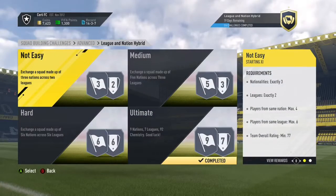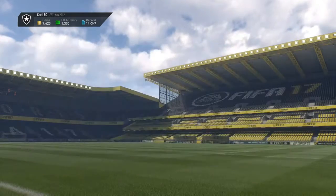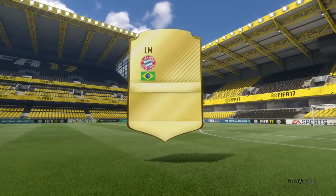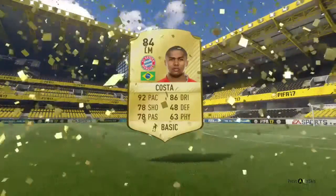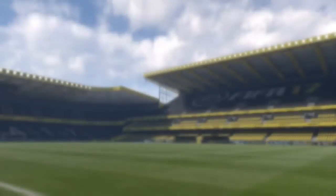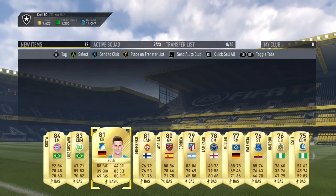Here's just me opening the 50k pack — and look at this, yes! I got Douglas Costa. At the moment he sells for around about 30k on the market, so that's a lot of money. The rest of the pack was actually pretty good as well, so I think I got my money back.